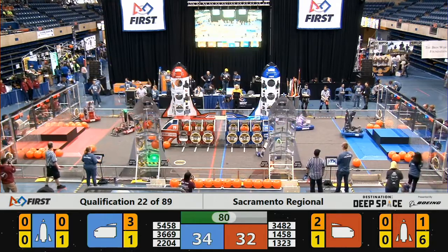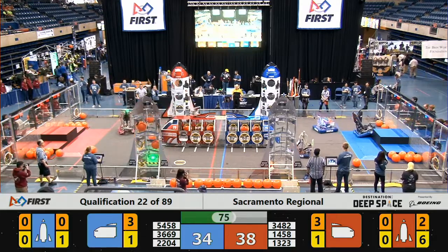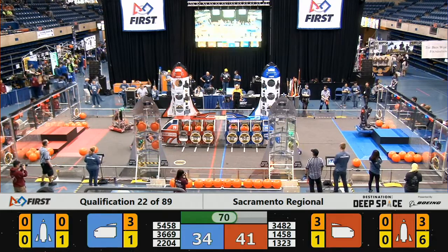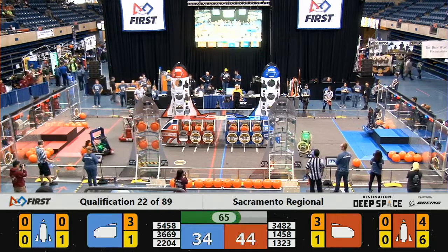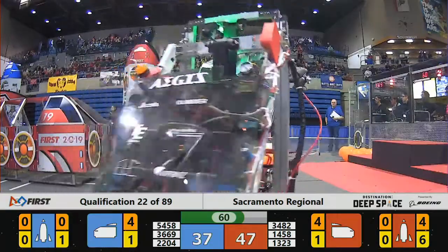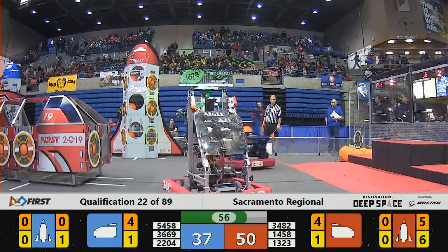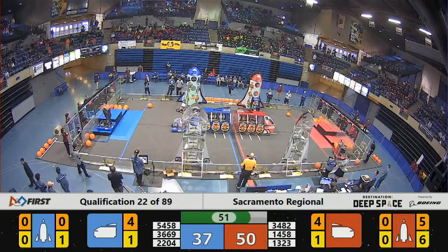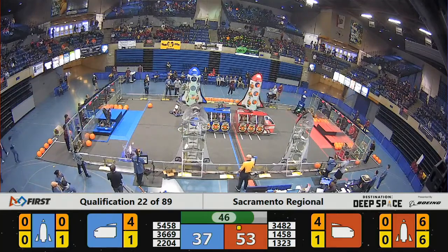Mad Town's got some cargo going into the red alliance rocket — there's two pieces there now and here comes a third. Red alliance pulling up to 38 points, 41 points now — three points for every piece of cargo delivered and they've already gotten their fourth one queued up and ready to go. Hey Robotics, they're over on the right side of the field, looks like they're going to grab some cargo as well, hopefully trying to help out get a couple more pieces of cargo in that cargo ship for the red alliance. Mad Town's about to complete that rocket, preparing it completely for takeoff with a full cargo hold.